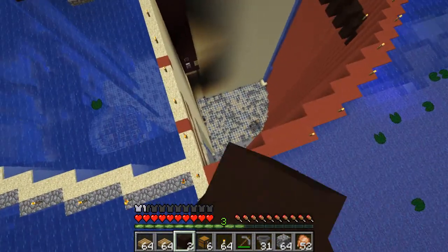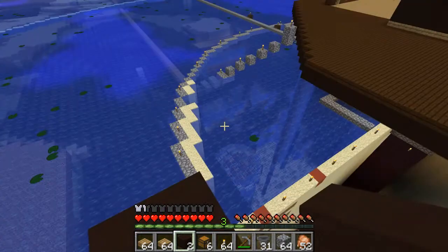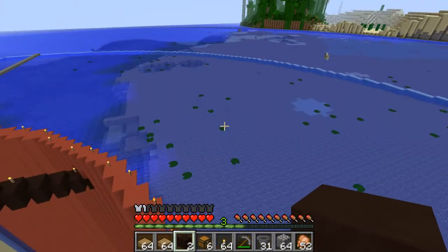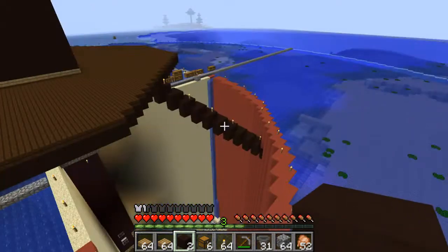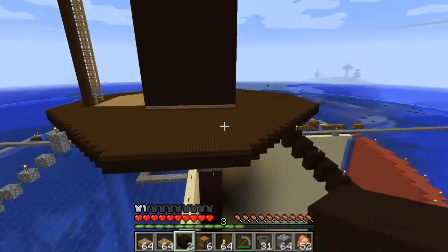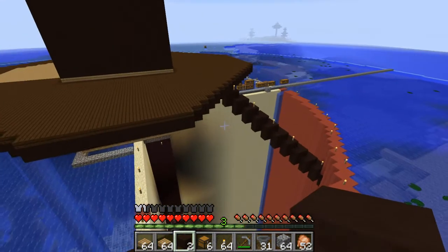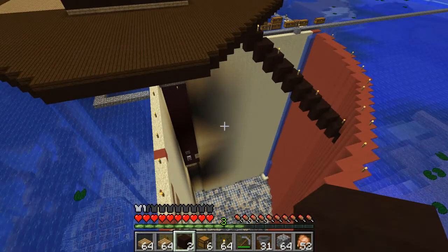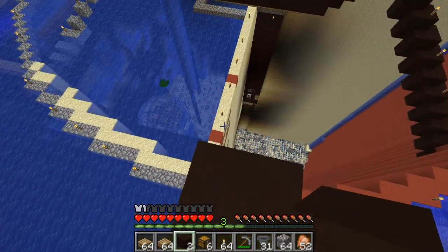I've got some slimes spawning down there, which is kind of cool. Jeb was announcing that he's in the process of making another water mob — a dangerous water mob! I'm thinking this is going to be awesome because I can use this to catch that new mob, depending on whatever it is. If it's a hostile one it's definitely going to come for you, so I'll be able to build some kind of AFK thing here to catch it. I'm really looking forward to finding out what it is.